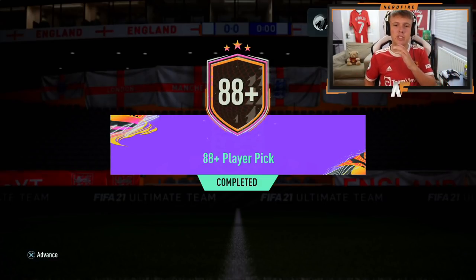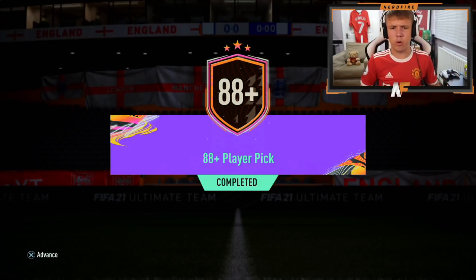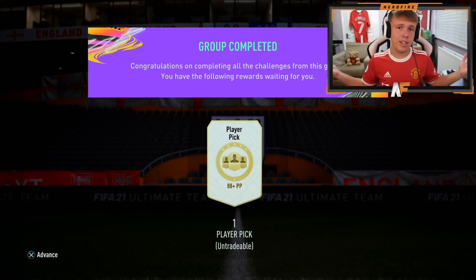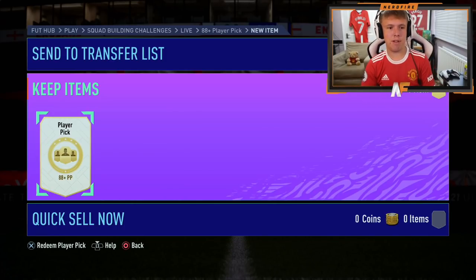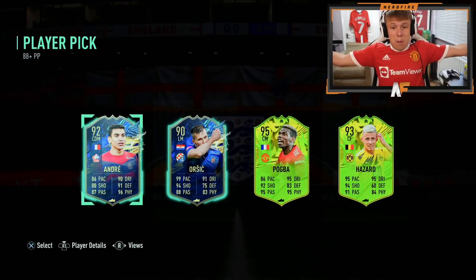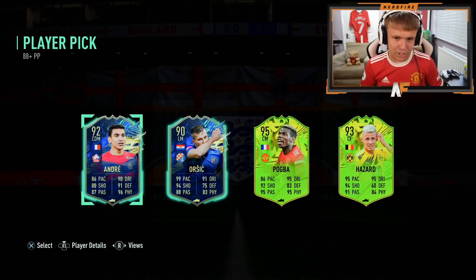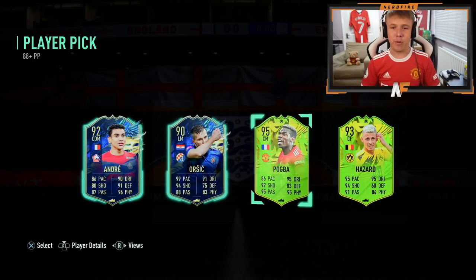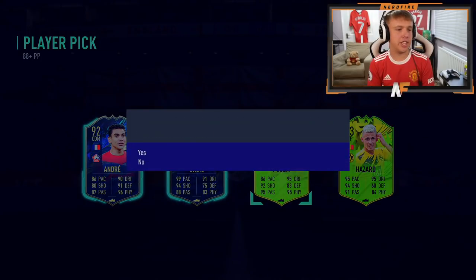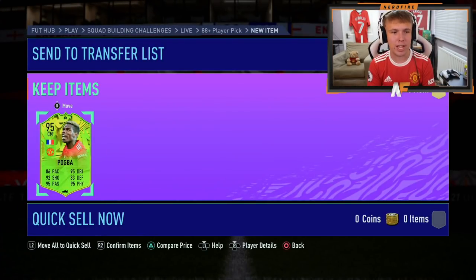All right, here we go. 88 plus player picks are back. I don't think I did a video on these before - I was actually away the first time these got dropped, but they're back for the preseason promo. First one up on my account, hoping for something decent. Paul Pogba! Yes, I will take that. Another first-owned big Manchester United card. Thank you very much, EA. Good start for the player picks.